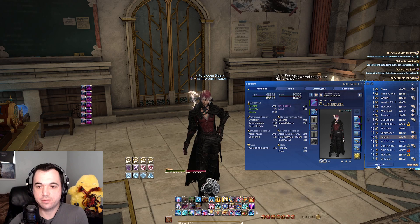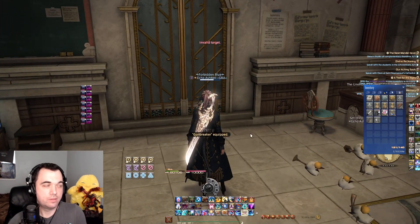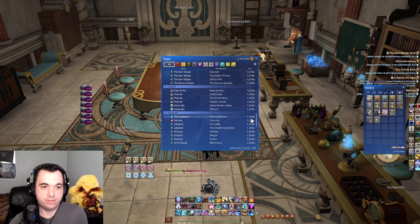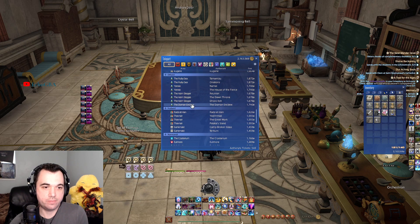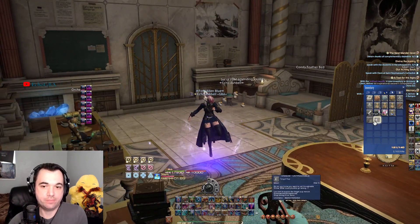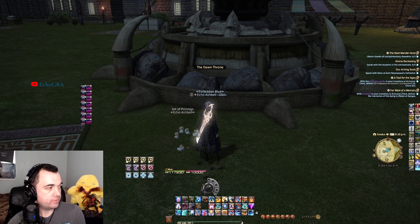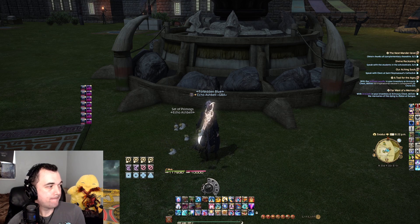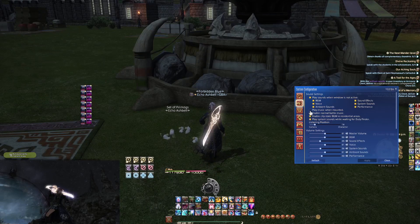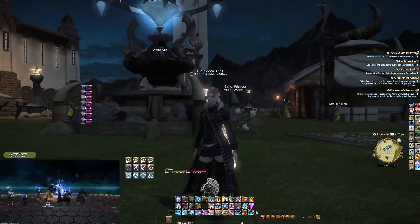And then we'll put back on my gunbreaker set and go to the Dawn Throne — there should be a lot of open space out there. We'll look at the Orgle Mount, the minion. I'm going to toss on the music unmounted and then probably just mute myself for a little bit and let you just listen to the music and fly and ride him around.